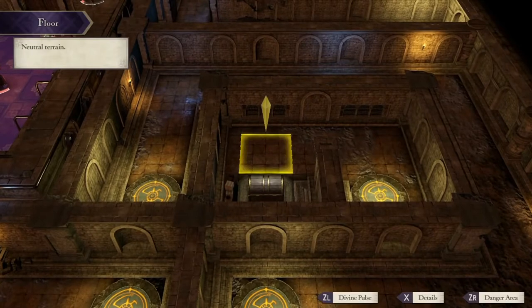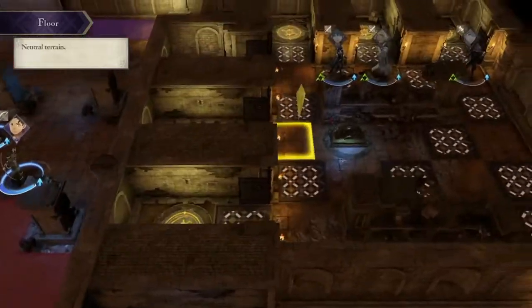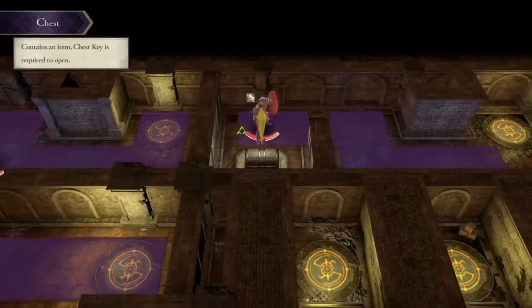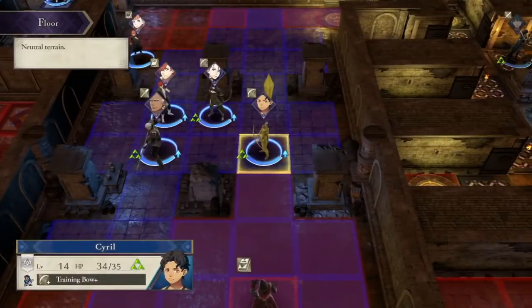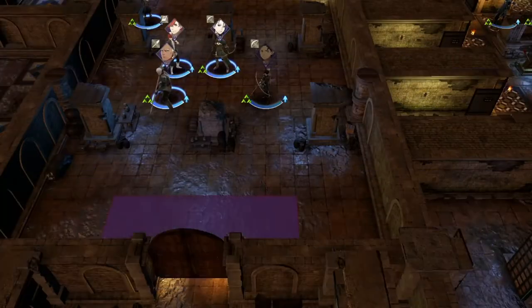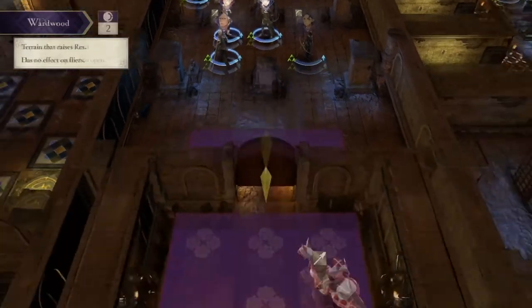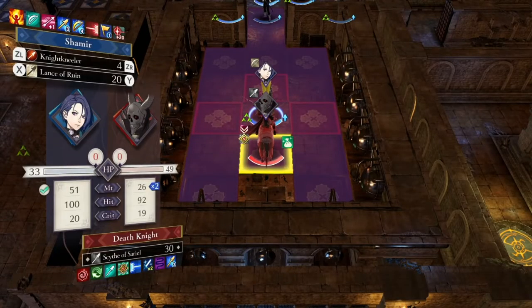Don't forget she's in the Sniper class, and if you spend a little time grinding auxiliary battles in the first month just before chapter 6, you can actually have her master Hunter's Volley. You can also have her master Hit+20, which will make Hunter's Volley more accurate. So you can have Hunter's Volley — 2-4 range, automatic brave effect — in chapter 6. Combined with her 18 base strength, she's pretty much going to be able to one-round every single unit in chapter 6, and honestly probably most of them for the entire early game. It pretty much makes Shamir your most reliable player phase unit early game if you recruit her.